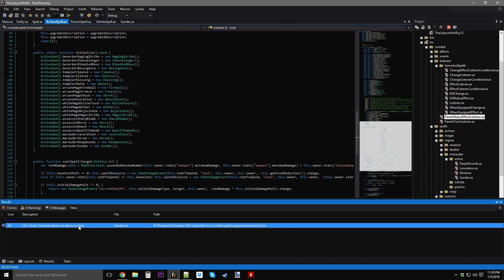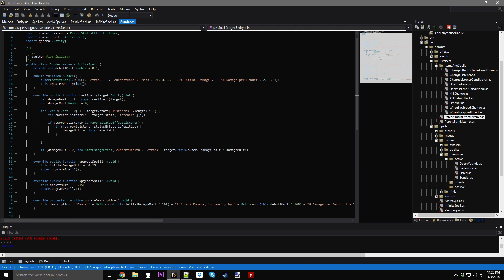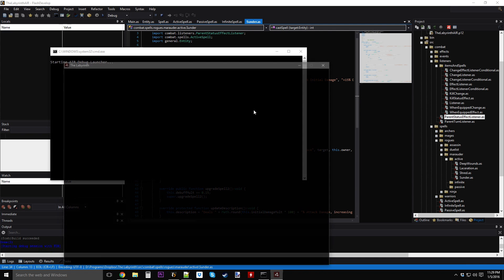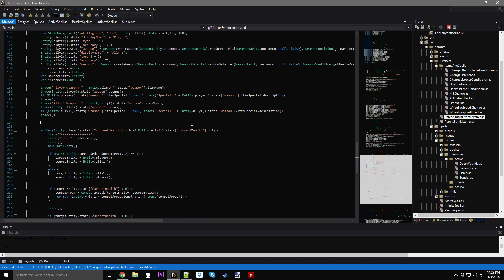Something happened — I have to return. We're going to return how much damage we dealt. So now we're going to go to the active spell.